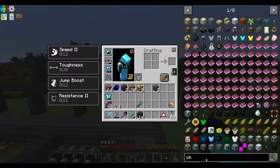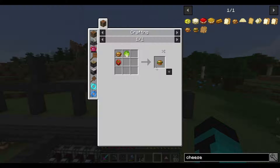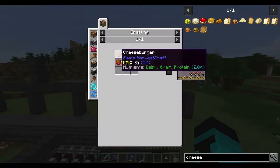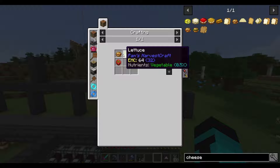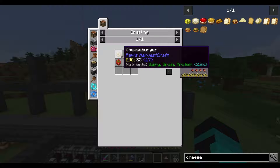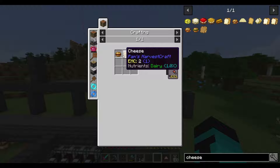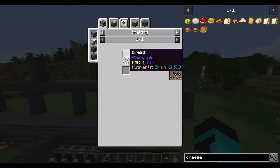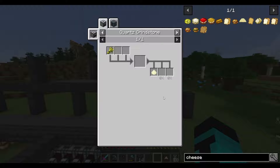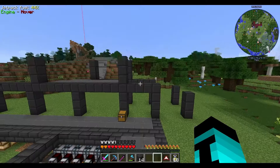Let's have a look at the cheeseburger recipe. Deluxe cheeseburger - we could make that. You need dairy, grain, protein and vegetable. Cheese, hamburger, beef, toast - toast is just cooked bread, bread is flour, flour is just wheat, through a SAG mill or something like that. Easy enough.